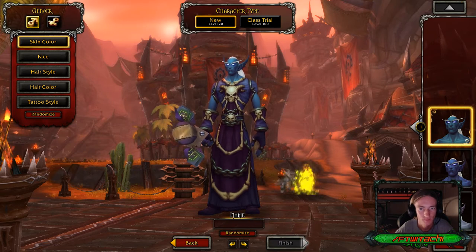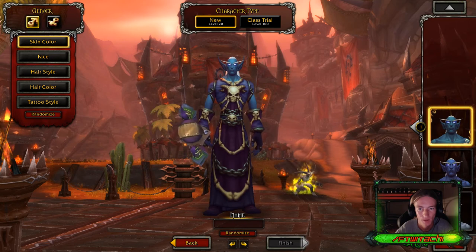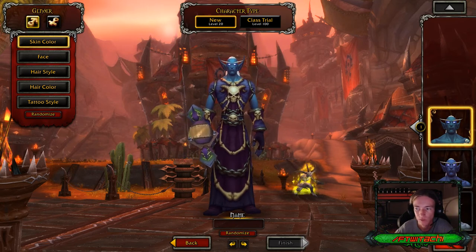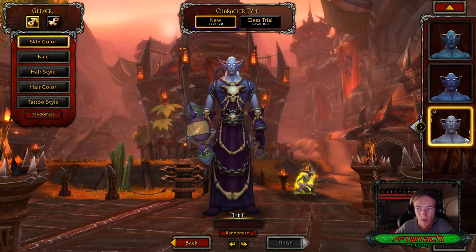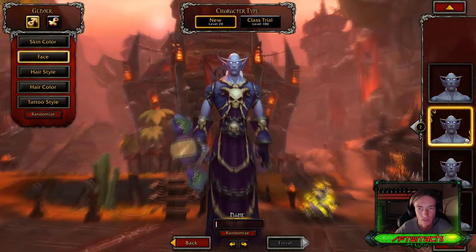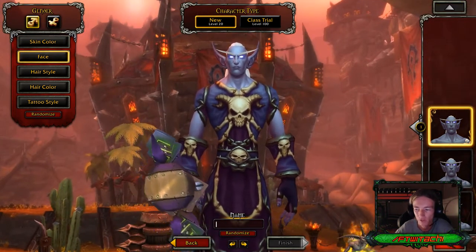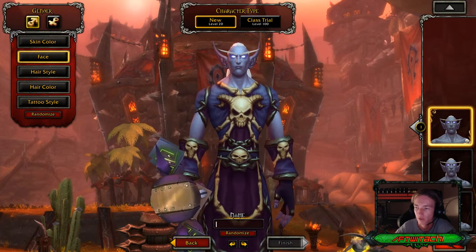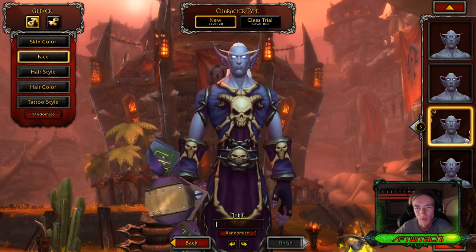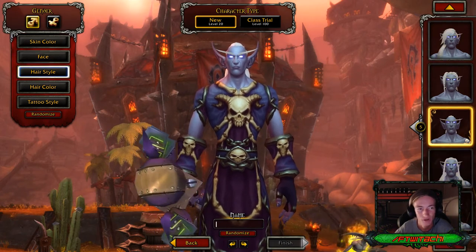Customization options — we've got a male Nightborn. Let's go ahead and see the different skin tones: skin tone one, two, and three. Not too many options, but pretty interesting. Let's go ahead and check out the facial features. Regular is always at number one, two is a little bit different. I love the glowy eyes. Six options on the face.